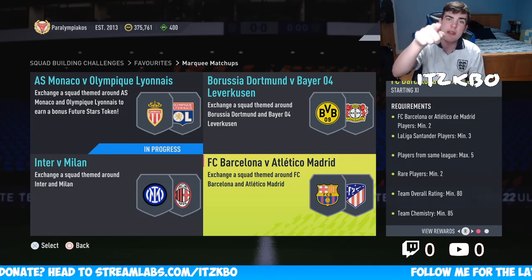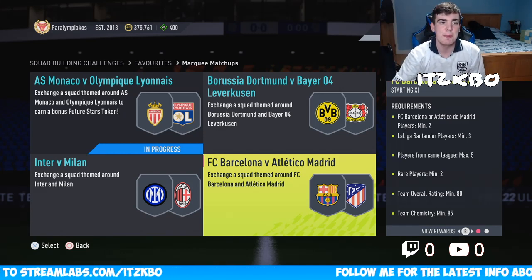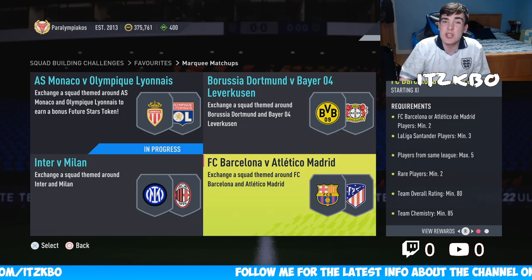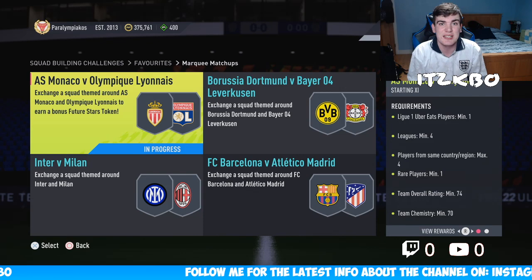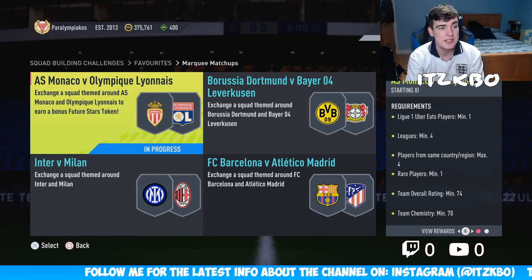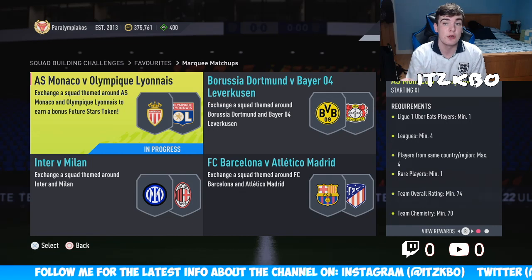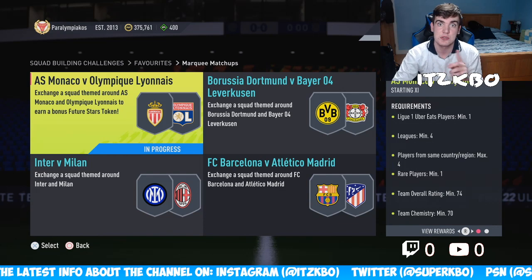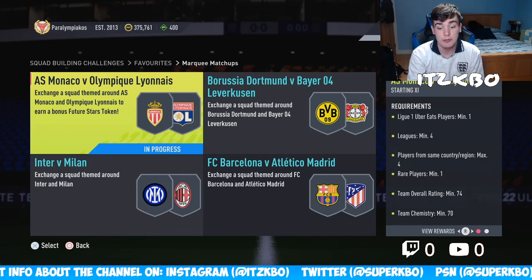But this week, we've got a Future Stars token for doing Monaco against Olympic Lyonnais — most of you know them as OL. We'll start with that one because I think it's the most important one to get done, and luckily it's very, very cheap, which we love to see. We'll go through the requirements before we start, as we always do, and then we'll get into the SBC. Other ones will be out on the channel after, so make sure you're staying tuned, and subscribe if you want them every week.